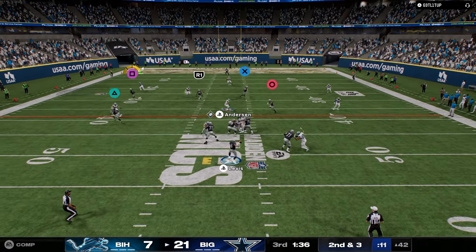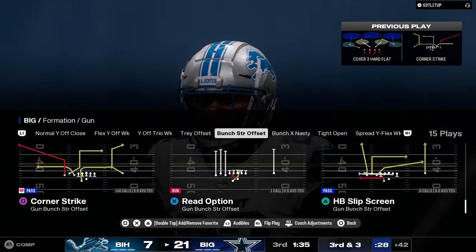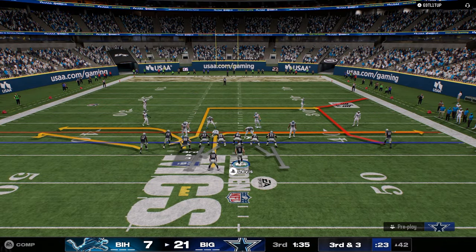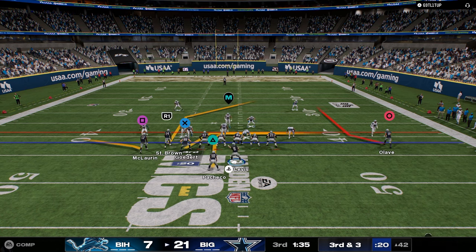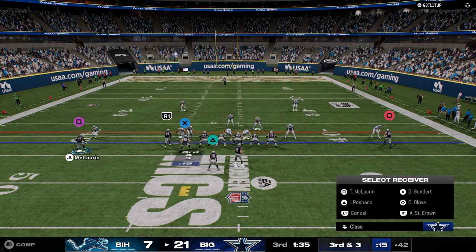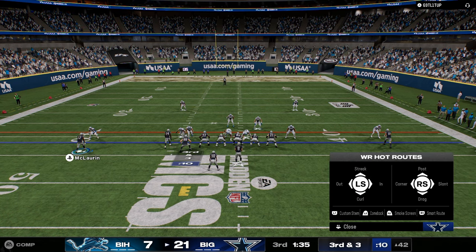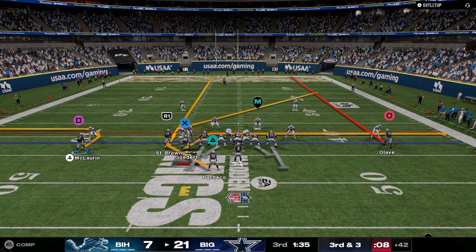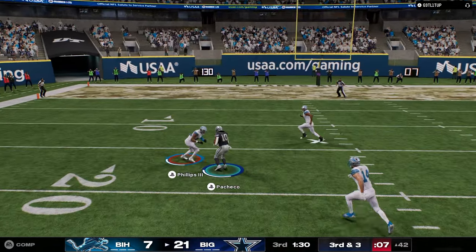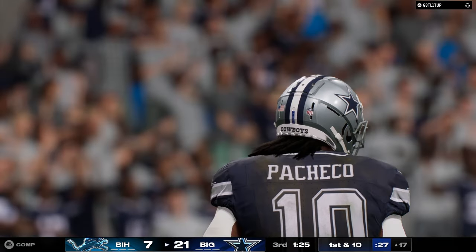We're going to be a little more disciplined, have to wait on the route a little bit more. I just think another very simple way of saying this is Switchstick closes a lot of the throwing windows. A lot of the throwing windows are starting to — you're starting to see they're just harder to hit than they were previously. The windows are open for less time because of someone with a good Switchstick.